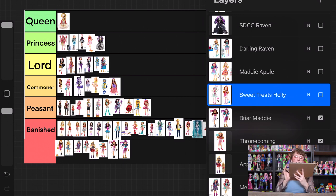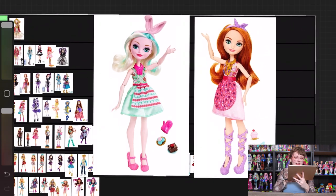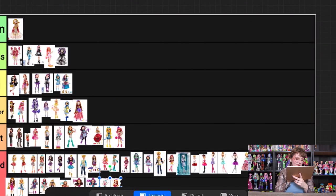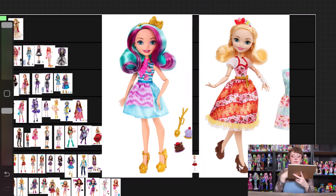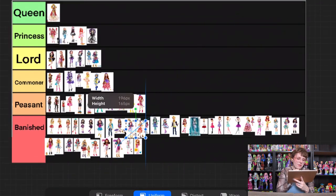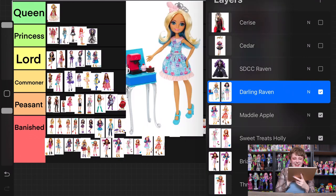At least I can move on. This is Sweet Treats Bunny Blanc and Holly. I've said many times on my channel that I just don't gravitate towards sweets-themed dolls, so they're already at a disadvantage. Even compared to other sweets-themed dolls from Ever After High, these aren't that great, plus I'm in a bad mood from Thronecoming, so they're going into banished. Then we have Maddie and Apple from the same line — I guess it's good that they got fabric tops instead of molded-on plastic tops, but they look like garbage. Maybe I'm still bitter from the Thronecoming situation, but this is my ranking and I warned you since part one it was going to get rough.